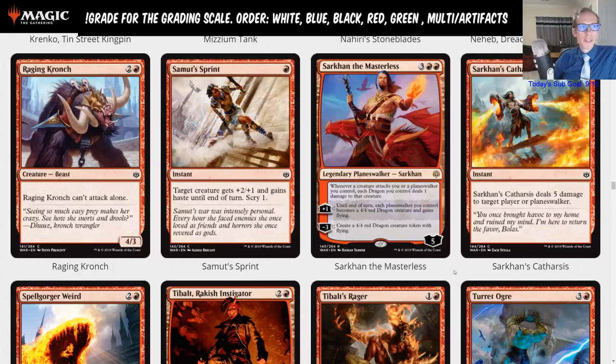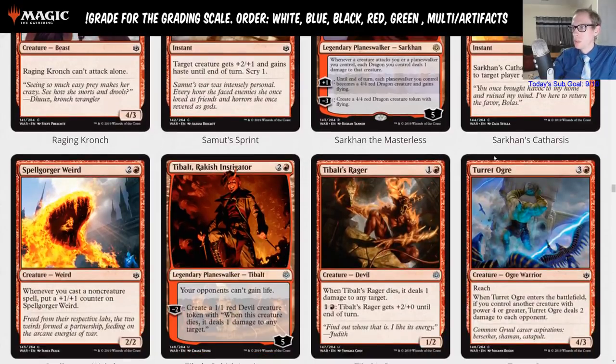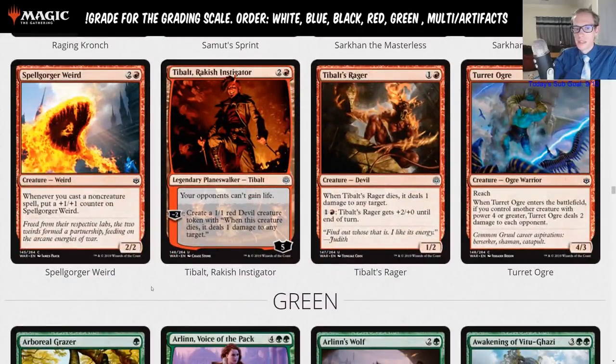These videos are going up on YouTube — we've already finished white, blue, and black, and we're finishing out red and green now. Sarkhan's Catharsis is four and a red instant: deals five damage to target player or planeswalker. That's a limited card — five mana is too much for that effect.